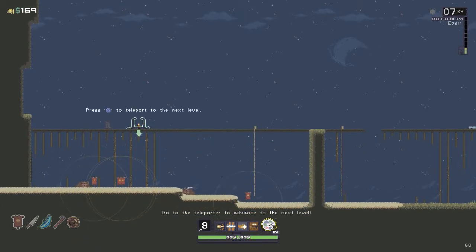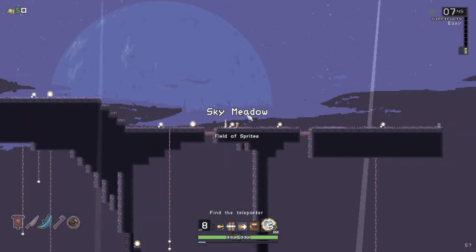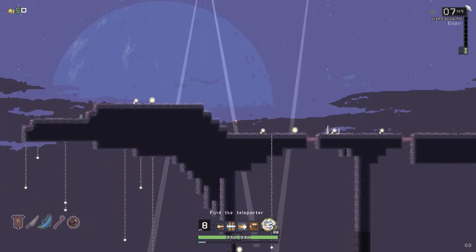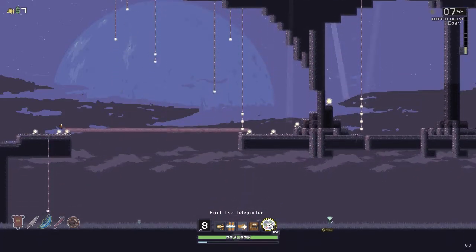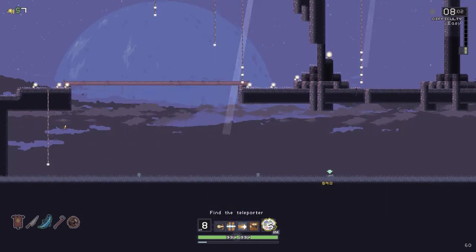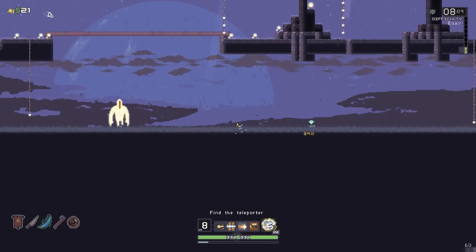It's good to do speedruns on, and just to challenge yourself to try and get as far as you can. All your power-ups carry over as you go and accumulate over time. These little things here are like chests — containers that have little experience orbs and stuff in them.